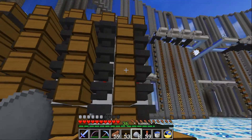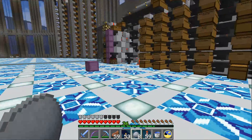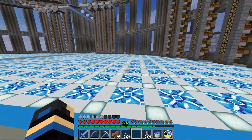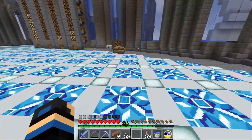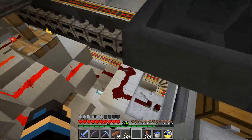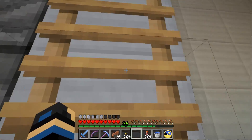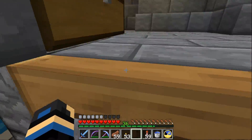We got exactly eight pieces of clay. If I had a piece of coal, we could smelt all of it with one piece of coal. The problem is all the coal's downstairs — I thought that part through very thoroughly. I hear squid — that's one of the sounds they've added to the game since I've been playing it. You can hear squid squidding.